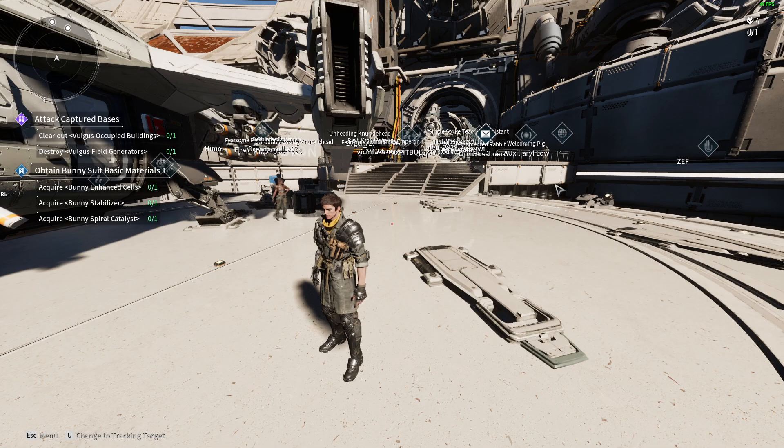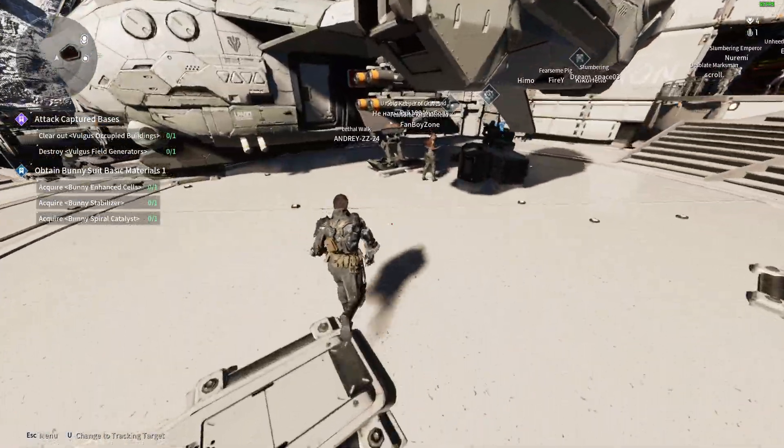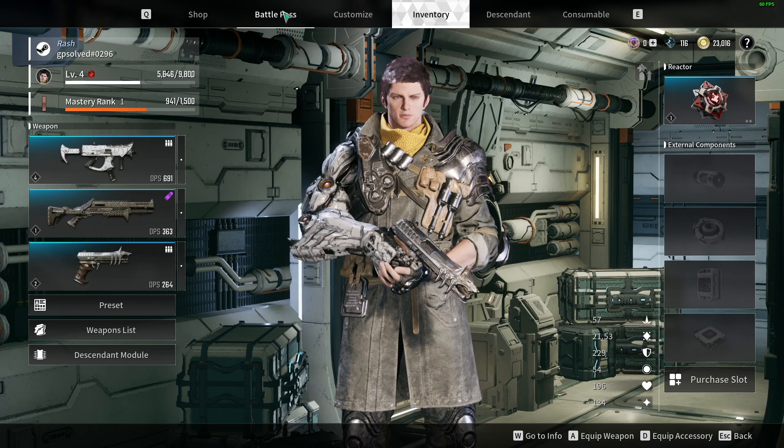In this video I will show you how you can buy the battle pass. Without further ado, let's get started. First of all, press Y to open up the inventory, and here you should see the battle pass — press on that.